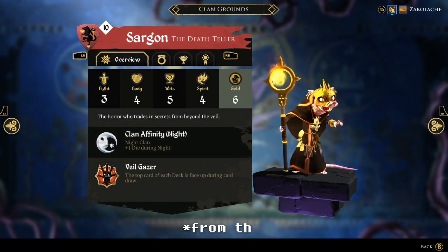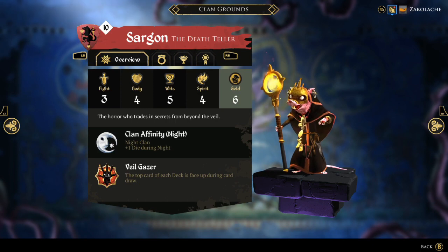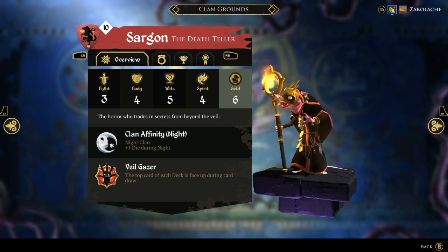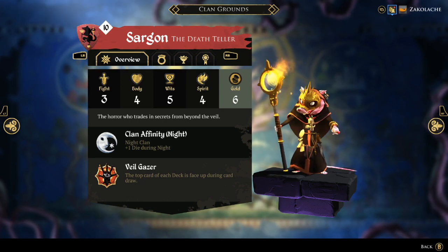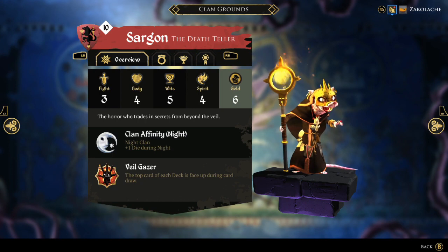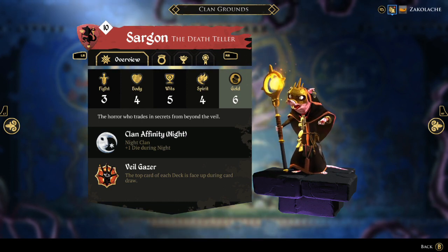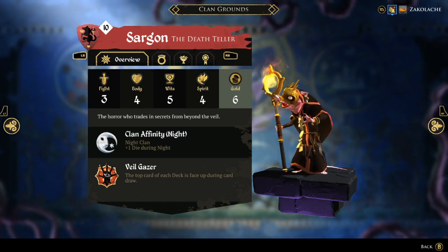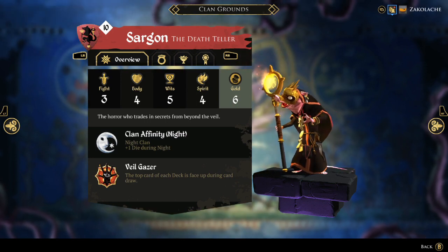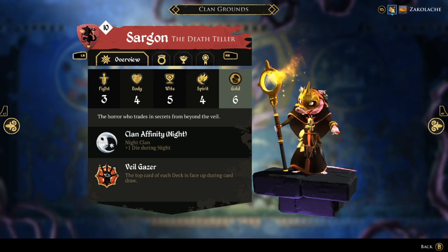Third rat is Sargon, the Death Teller. He may look old and wrinkly, but fun fact — rats only live to be 2 to 3 years old, so even if we multiply that by 10 due to everyone being anthropomorphized, he's still only like 20 or 30 years old at max. His starting stat spread is 3-4-5-4, which makes him pretty frail, especially at the beginning — he can be easy to beat up. But his ability Veilgazer is one of the best in the entire game. The top card of each deck is face up when you're drawing, and this refreshes every time you draw a card. This allows you to basically have no bad card draws — you can purposely pick out or avoid rot cards, and you can leave unoptimal cards on the top deck for the next person to draw. Overall, Veilgazer is one of the best abilities in the entire game.